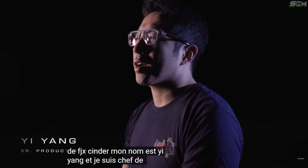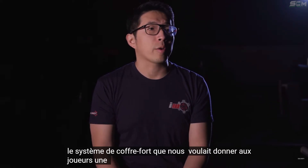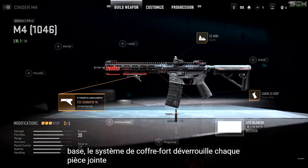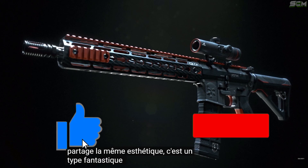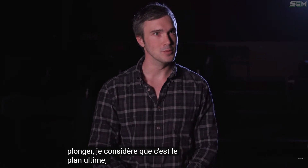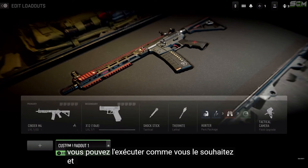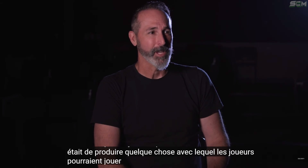My name is Yi Yang, and I'm a Product Manager here at Infinity Ward. When we set out to create the Vault System, we wanted to give players greater ability to customize and add personality to their weapons. At its core, the Vault System unlocks every attachment and allows you to equip any attachment onto your M4 platform that shares the same aesthetic. It's a fantastic type of weapon and blueprint system to introduce into the game. I consider it to be the ultimate blueprint — every single attachment for my personal favorite platform in the game. You are able to run it however you like, and it's going to match no matter what attachment suite you put on it. The goal was to produce something that players could play with and not break the visual.